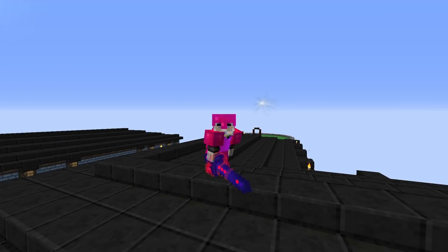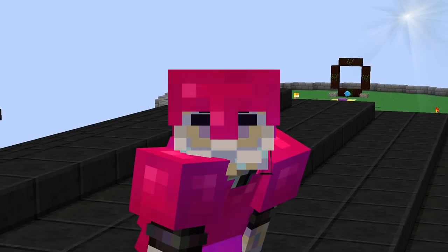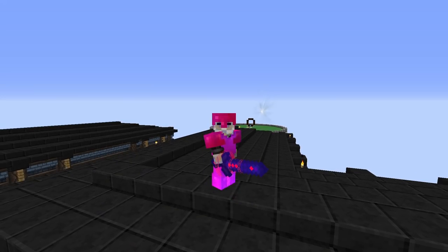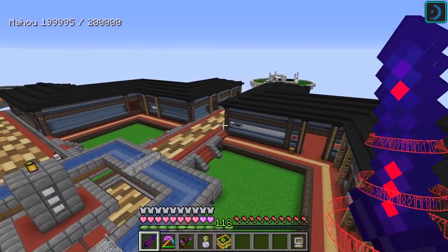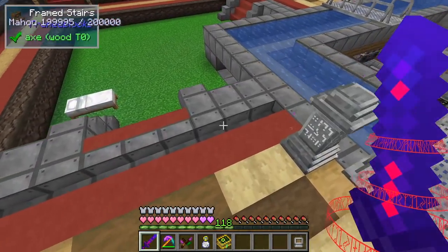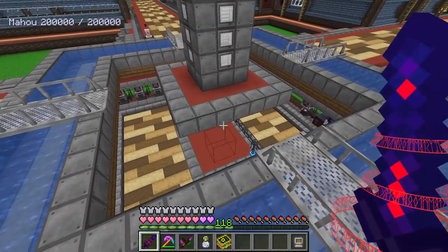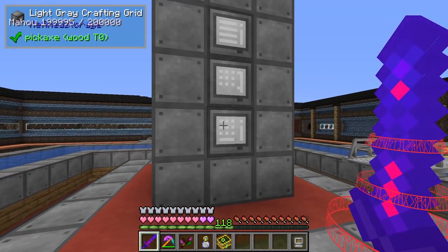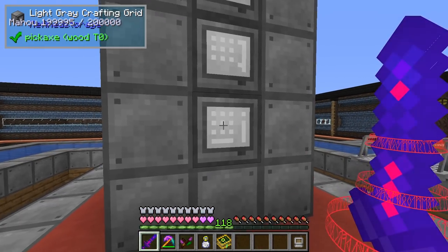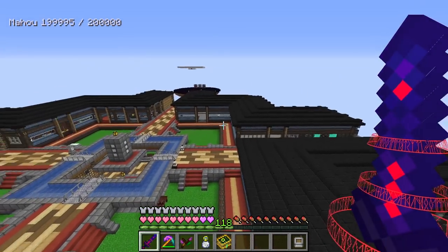Hey guys, this is System and this is All the Mods 6 to the Sky. Hope everyone is well. Let's jump right back into this pack. In between episodes I went ahead and worked on the base quite a bit, prettying things up. I added a whole bunch of steel blocks, broke down that little tower we had, added some glass to see down below, and added a little tower of grids so we can access it on every side.